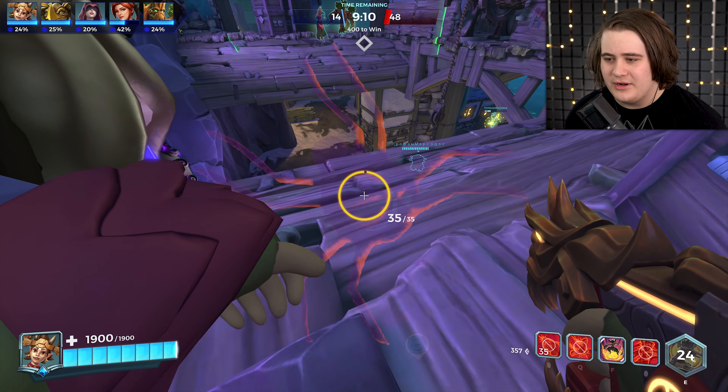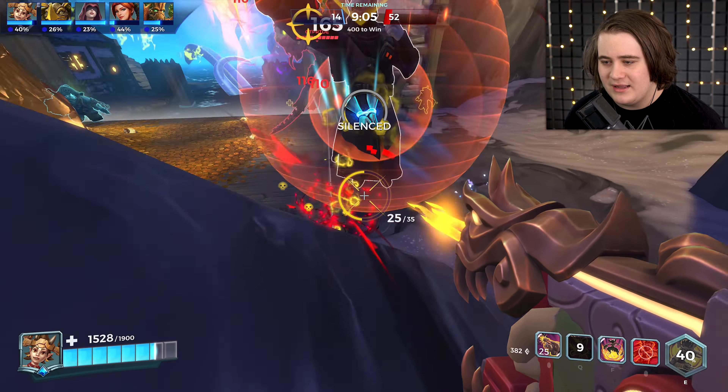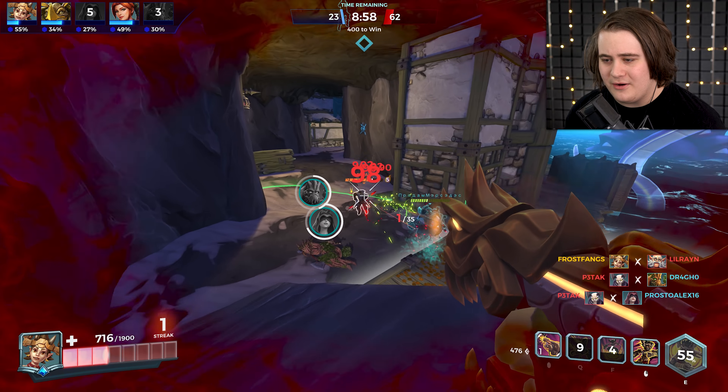I'm going to try this one more time — plop an F down and then jump down and release the pain. There we go, hello Torvald, let's annihilate him. He's dead. F out. Oh shit, I'm nearly gone — that's a Ruckus. I don't feel like dealing with a Ruckus and a Torvald one after the other, but let's kill Andro maybe?